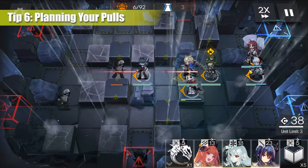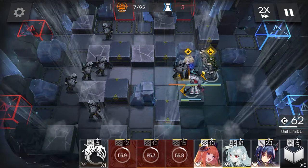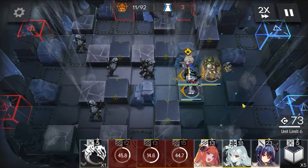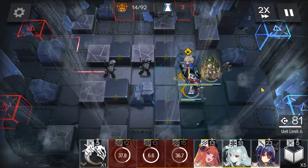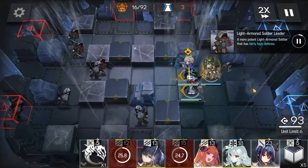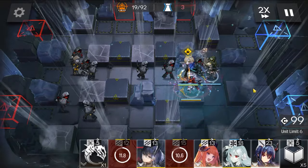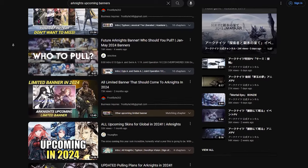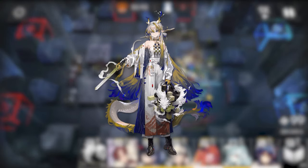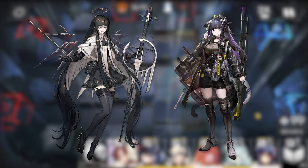No matter who you get, you will have a great time - that still holds true since most characters are a mix of good and bad. However, if you want to take it easy going forward, try to plan out who you're trying to pull, especially if the character you want is still coming to Global. The advantage of playing on the Global server is that we get to see characters released first in CN, since we're about 6 months behind CN scheduling. There are plenty of YouTube channels showcasing CN characters coming to Global - for example, a lot of people are planning on getting Shu, a recently announced 6-star defender, or Virtuosa and Jessica which should be coming very soon.